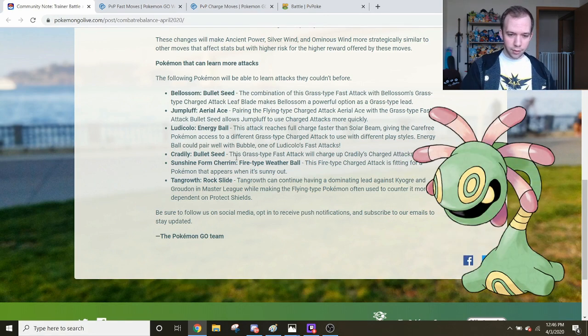Next up, we have Cradily with Bullet Seed. Cradily has always been a very okay Pokemon for Silph Cups specifically because of its unique typing and bulk. In something like the Timeless Cup, Cradily was on the table as an interesting safe switch — you could swap it in, it would get an energy lead, and it has good threatening charge moves in Stone Edge and Grass Knot. But it wasn't consistent enough and wasn't getting enough KOs to be super viable. Bullet Seed could be that extra push it needs to be a much more viable Pokemon in Silph Cups. For the open Great League, I don't see a lot going on for Cradily, but in Silph Cups it's much more of a contender now.